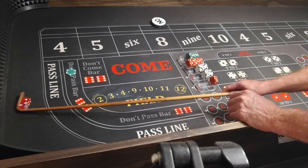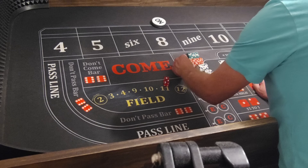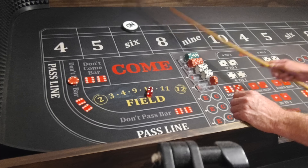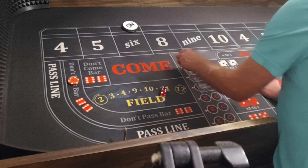Here we go — 2, 1, 3 — that'll work, that'll win $25. We'll take it right back down to $15. 4, 2, 6 — I think we're in profit. 6 will be the point.